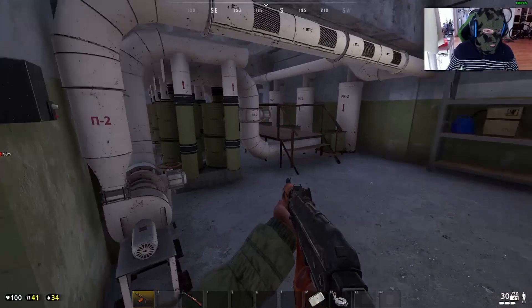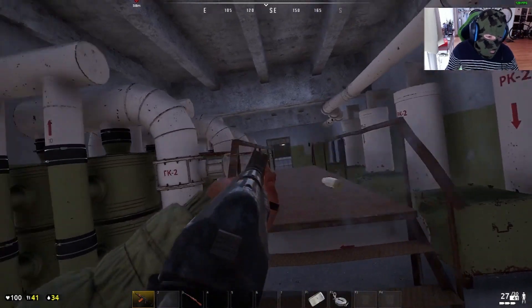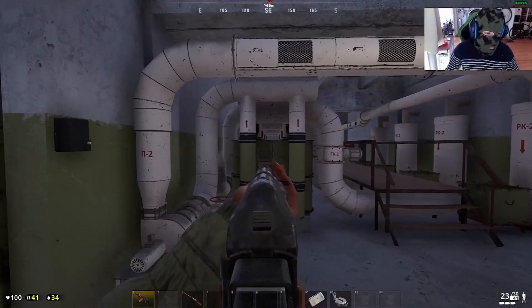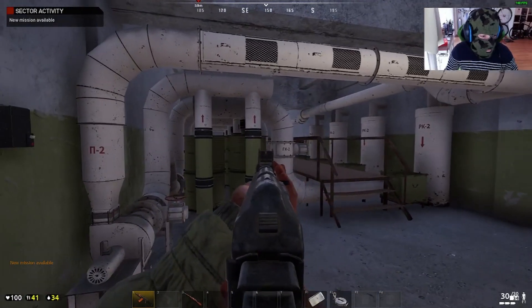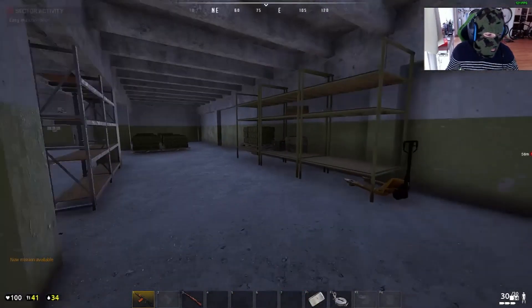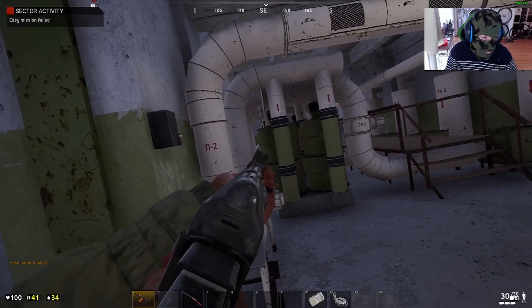When you want to have good gear, go into the bunker, because in the bunker there are mostly very highly equipped players. When you kill one of them you get mostly a ghillie suit, very nice weapons like VSD or M99, sometimes a Stalker backpack, an ALTYN helmet, and a heavy assault vest.